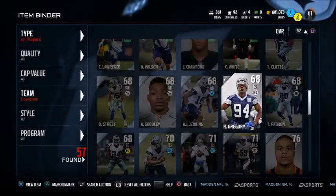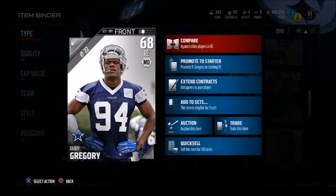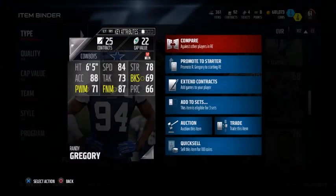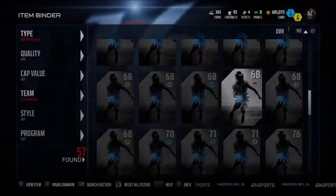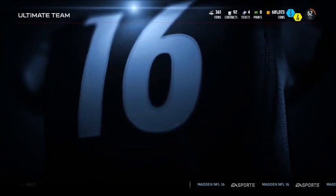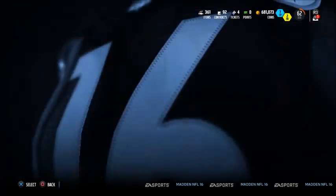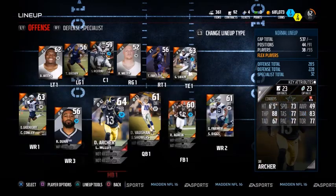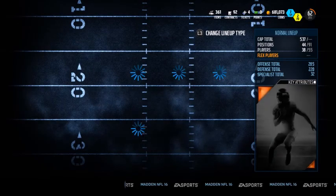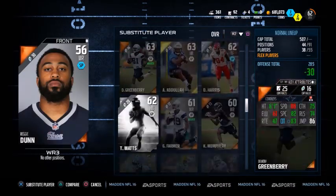We'll get Cory White in as well as a cornerback and we've got a fair few receivers to put in, but since we've already got all the receivers and they were doing pretty well last episode I don't see a reason to change them. We're going to put Gregory in — horrible block shedding, which I'm hoping won't matter too much considering he has 90 finesse move, but I can see it being a problem and I can see him getting stuck on blocks a lot.